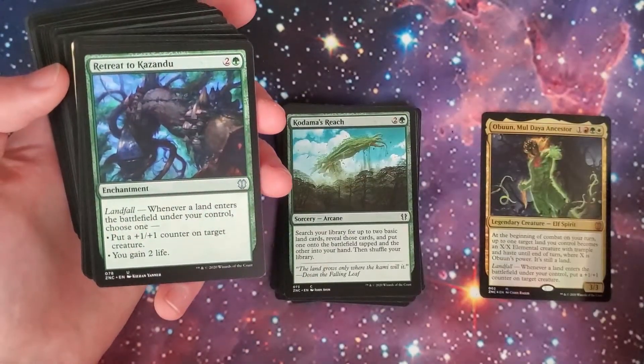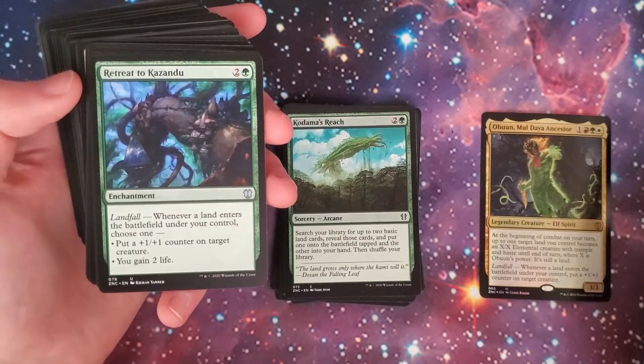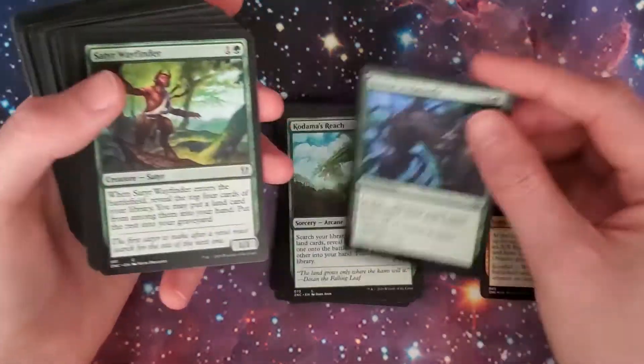We got Retreat to Kazandu — two and a green enchantment. Landfall: choose one — put a +1/+1 counter on target creature, or you gain two life. Beautiful, love it.